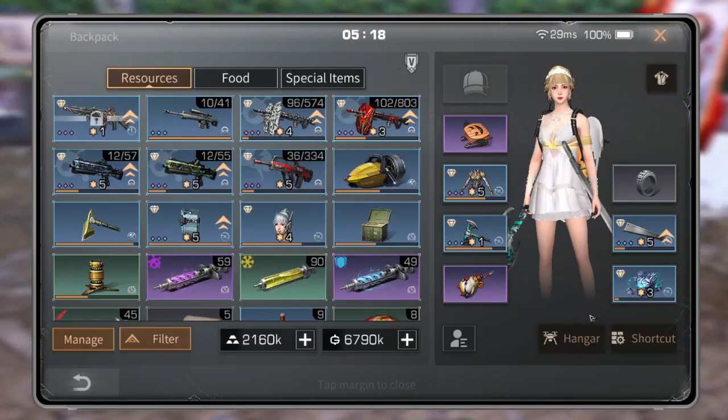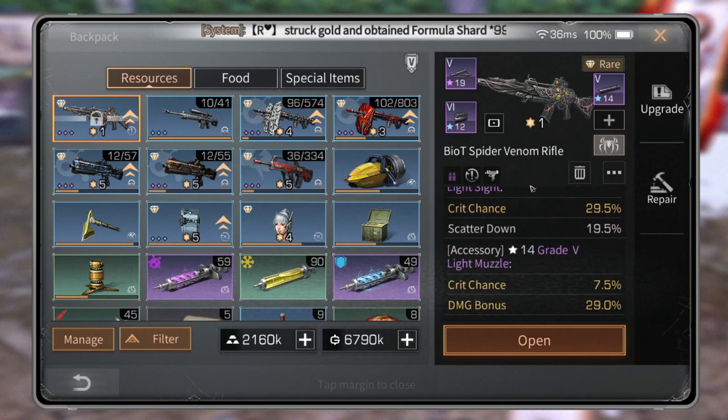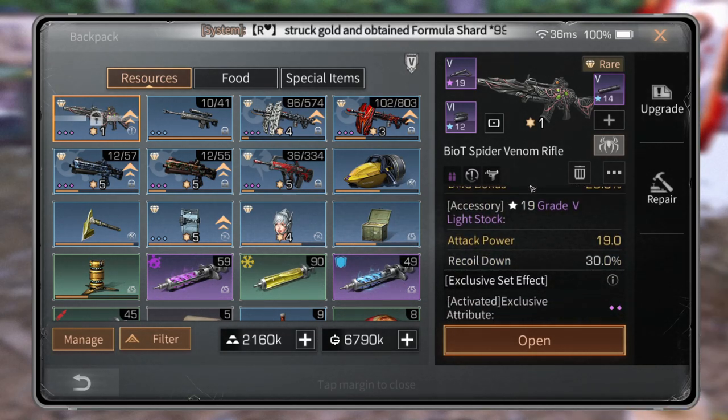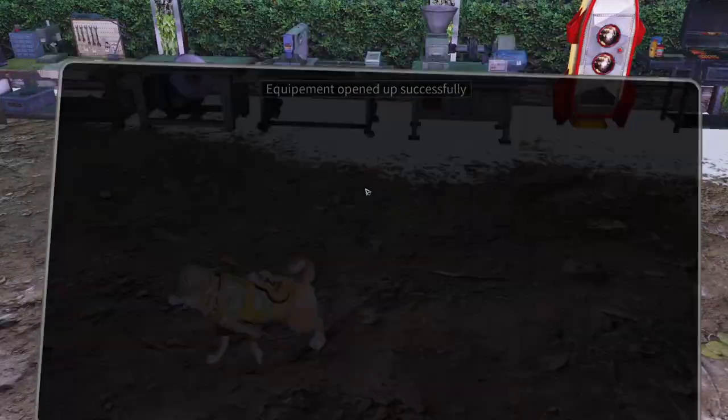So this is the Bio Spider Venom Rifle. This gun you can use unlimited — combine fun, it's free, the durability has no loss. I just bought it and I will show you guys.